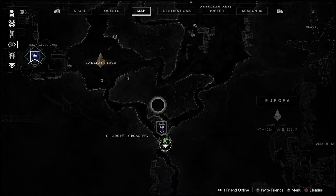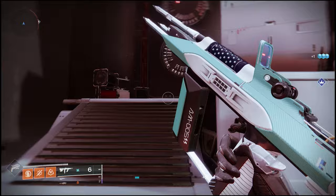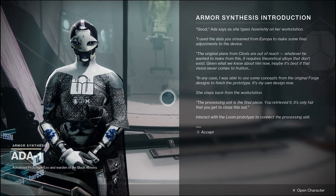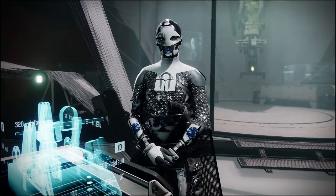Head to this location on Europa's map and enter the Braytech building. You'll have to fight off a few enemies, but that shouldn't be a problem considering that you're practically an immortal super soldier from outer space. Enter this area over here to retrieve the data you need, then head on over to the other side of the room to acquire a processing unit prototype for a device known as the loom. Now head back to the tower and speak with Ada-1. She'll tell you to install the prototype on the loom. Speak to her again and she'll talk for a good long while about how happy she is that the prototype works.